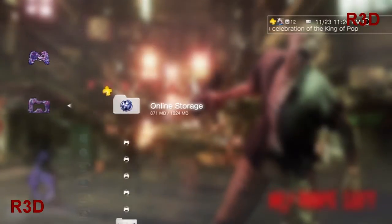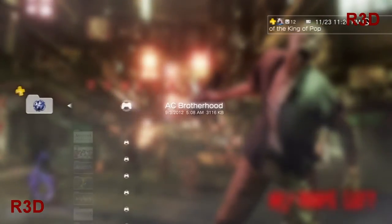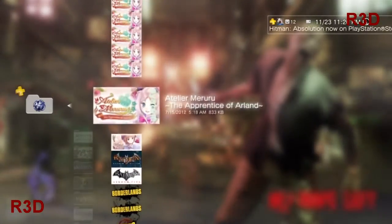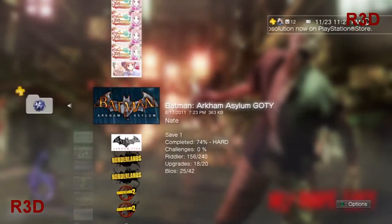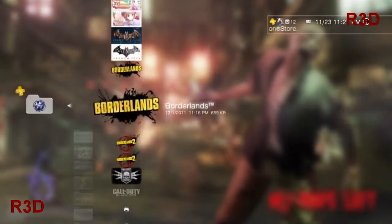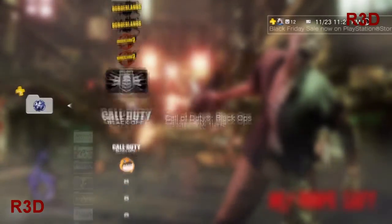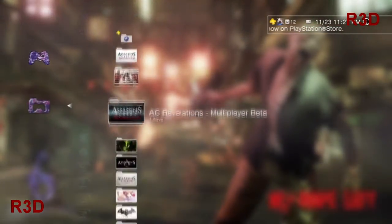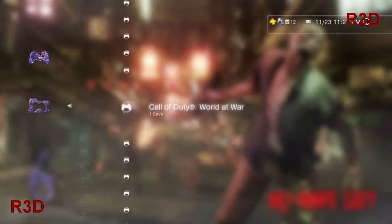You go and find your saves. I have a lot of saves so I have to find one that's not saved to the cloud yet. As you can see I've got my Atelier, my Batman — I beat the whole game on hard, 74% done — and I never got back to that game again. That's the first Batman. I found something I don't have saved yet.